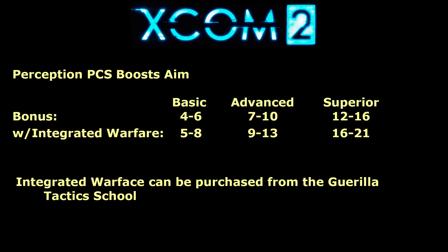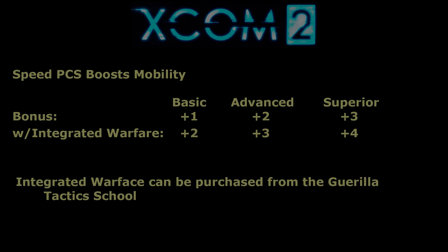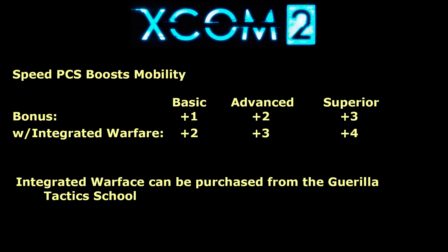For the PCS, my top preference would be the aim bonus that Perception grants you. Since I recommend the same thing for both Grenadiers and Sharpshooters, you may not be able to get enough to go around — and if you don't, the Specialist is the one I would withhold it from and prioritize the others first. As a substitute, I would probably use the speed bonus to add mobility, or possibly agility to give her a chance to dodge attacks.